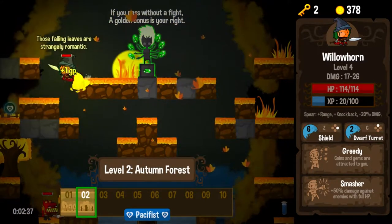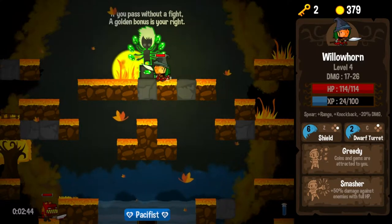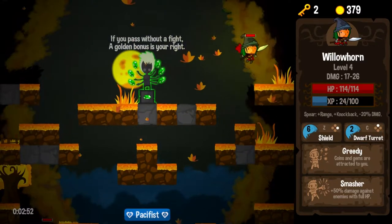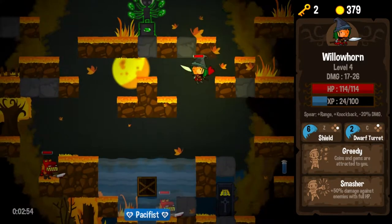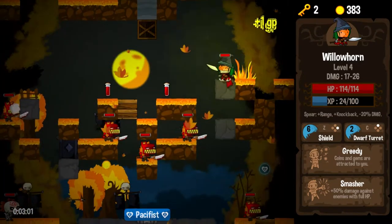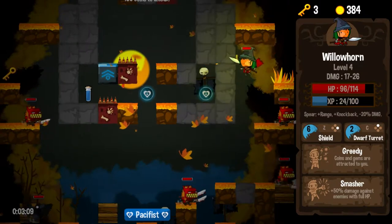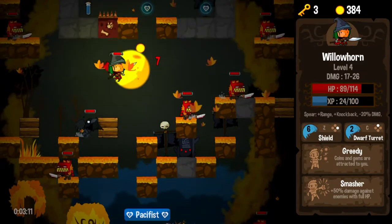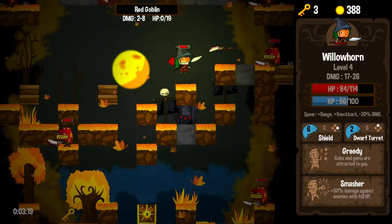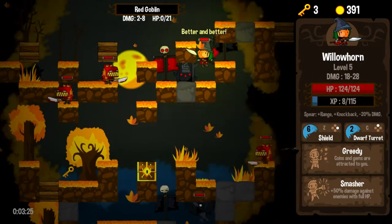I feel a little bit weird using this as a platform to talk about another game, but frankly, right now it's just kind of what's going on. "If you pass without a fight, a golden bonus is your right" — so it is a pacifist run, which you will be awarded for if you make it all the way through. It's a challenge, so why not? Missing a pacifist orb right there, but at some point you kind of have to say — and we lost it. At some point you kind of have to take a little bit of the best path in order to maintain pacifism. But then we lost our pacifism to an oddly placed raven.